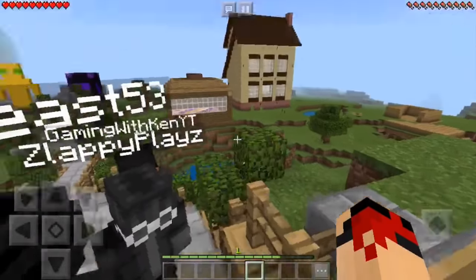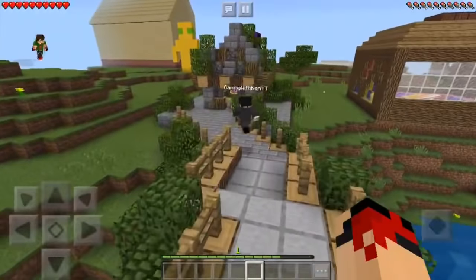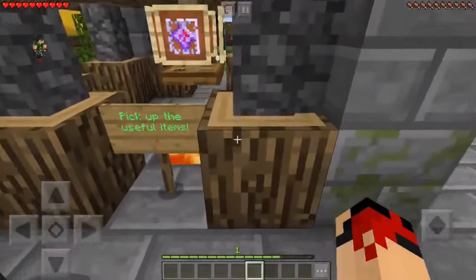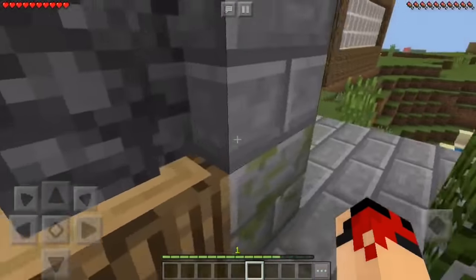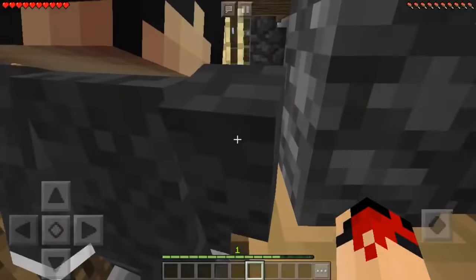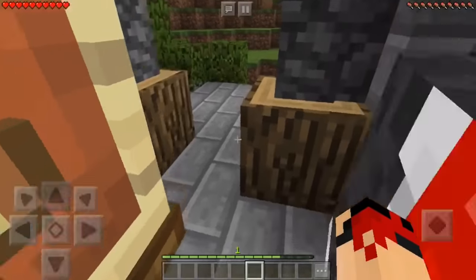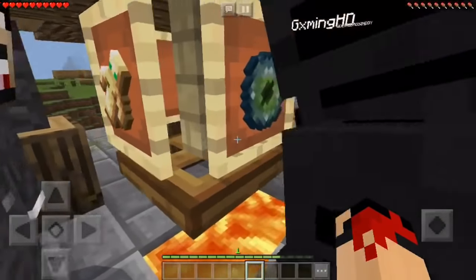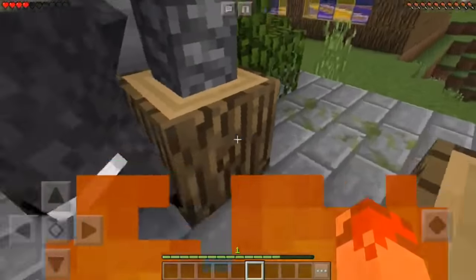Let's go! So do we follow this trail? Yeah, we just follow the trail. What does it say — 'useful items'? Oh god, there's lava right next to it. I'm not falling in. Hold on — we might need totems of dying. What is that? All right, so I think we need — wait, are there two totems of diamonds?